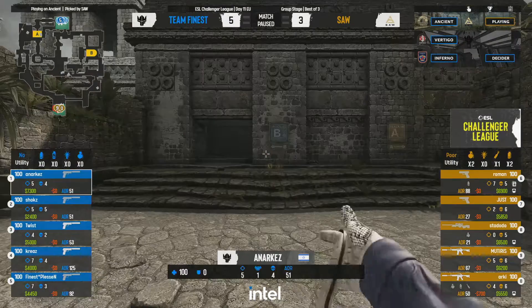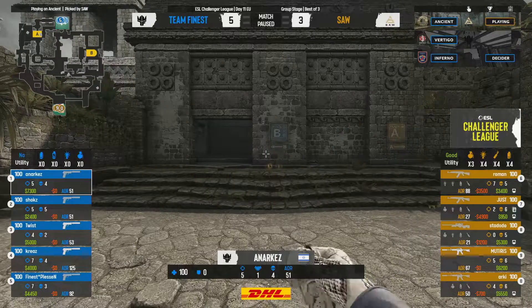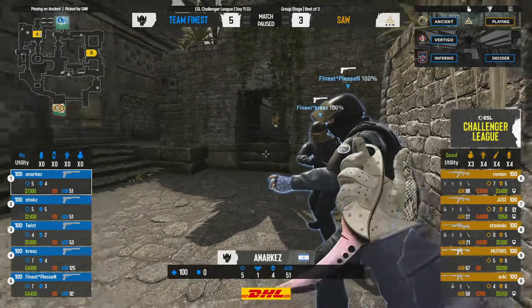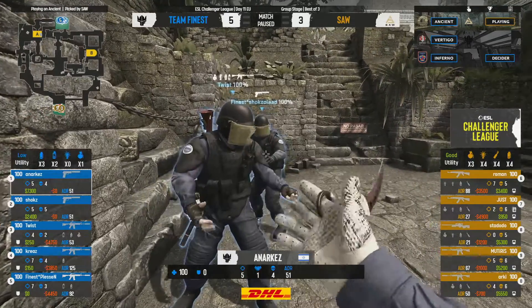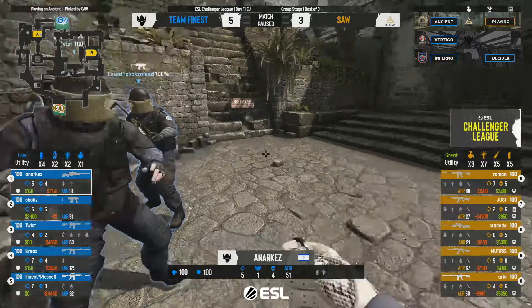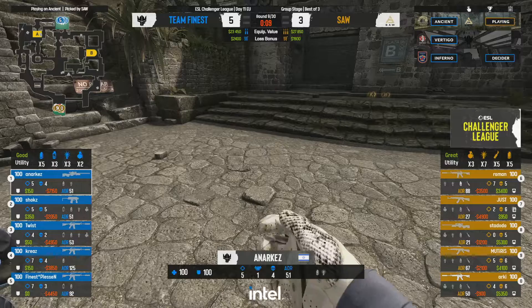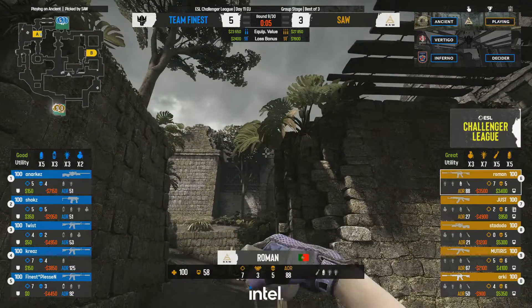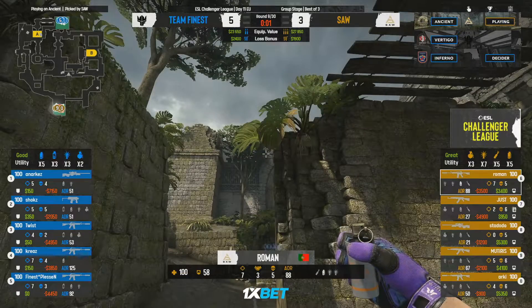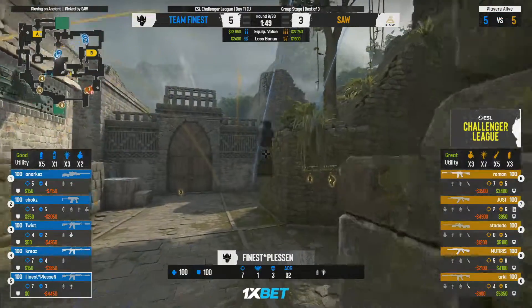Team Finest know that for the last few rounds sAw have consistently been angling towards the B site — even when they end on A they usually start making noise on B first. So Finest go for a rush out of B. They do lose quite a few players in the interim, and sAw is able to push that back. The idea was there but sAw handles it perfectly — that aggression plays into how sAw are approaching the site.